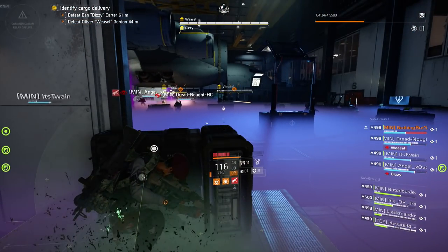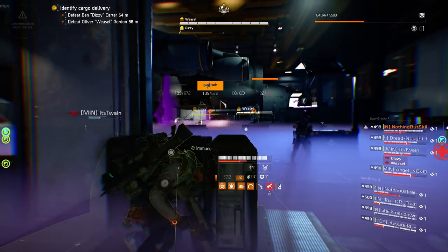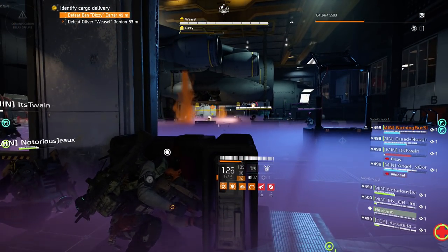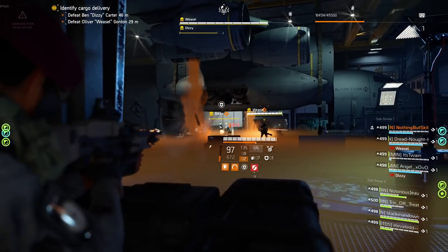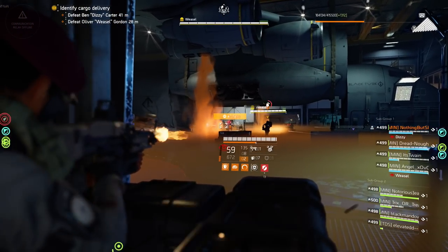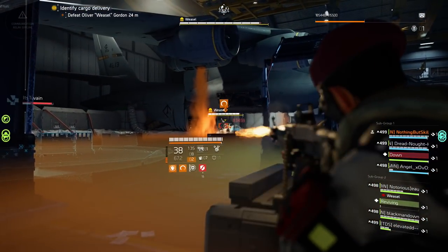Right here we did end up leaving one of the smaller bosses up, so we have to wait for damage phase to finish him. You can see he's in health damage, so we should be able to drop him pretty quick. As soon as you start seeing the orange smoke drop down, that is when you know all of your teammates need to focus the smaller boss — drop him real quick — so that way you just have to worry about Weasel.